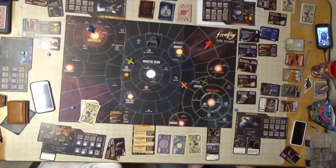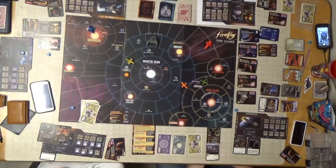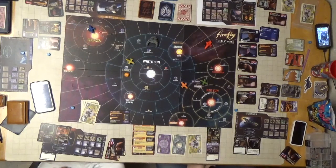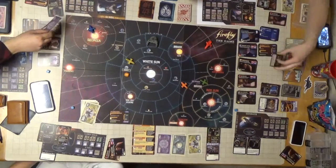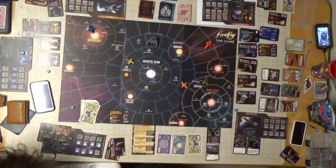So you can buy someone right after another player - they have to be in the same sector. I'll buy her. I'll buy the gun hand as well - why not? He's expendable. $300, $700 back. That's my first action.